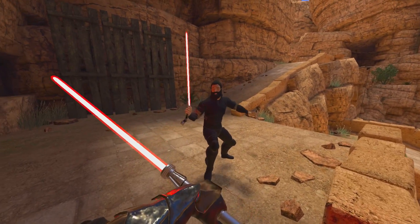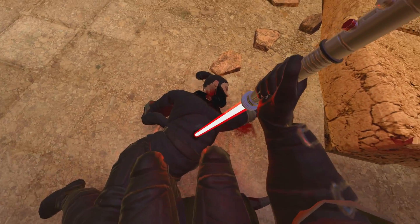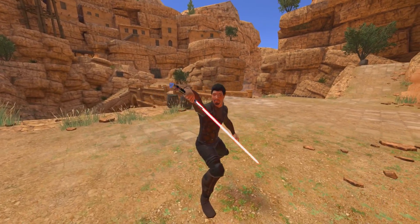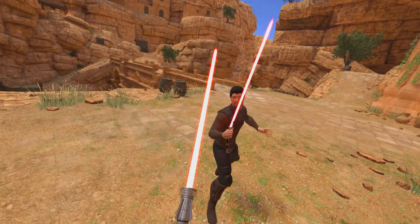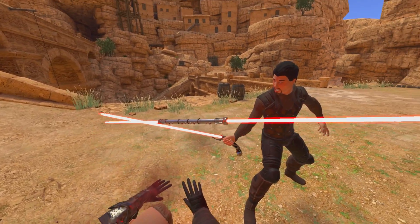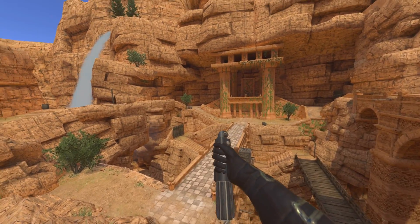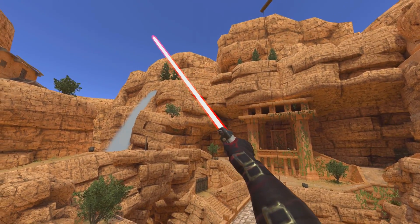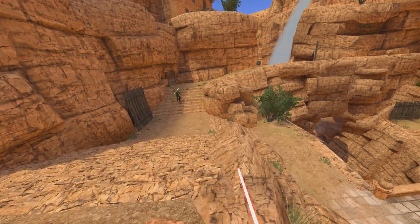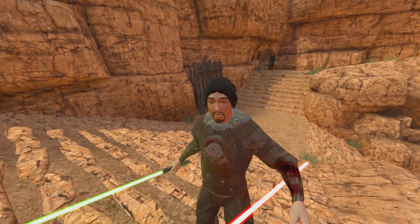Might be a good idea to use two hands with this one. He's been dealt with. Remember, if they get one hit on me I'm pretty much dead — they are very very strong. He got me! See what I mean — one hit and I'm done, game over. Well, if you can't beat them, join them. We now have Darth Fader's lightsaber, and the Jedi army is already here!